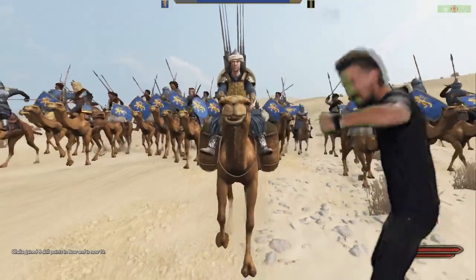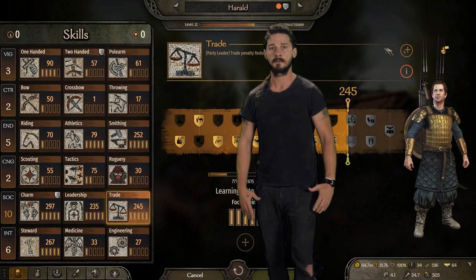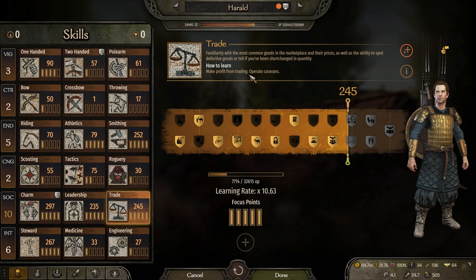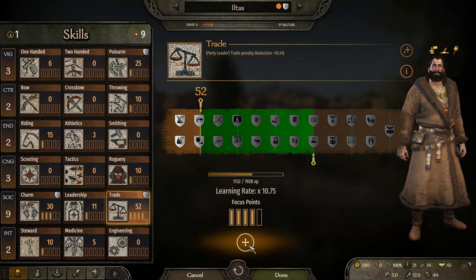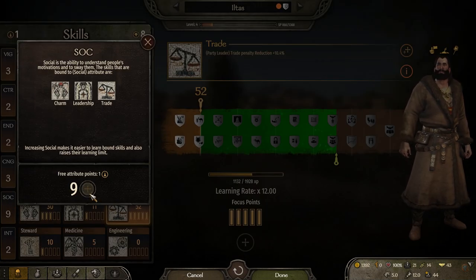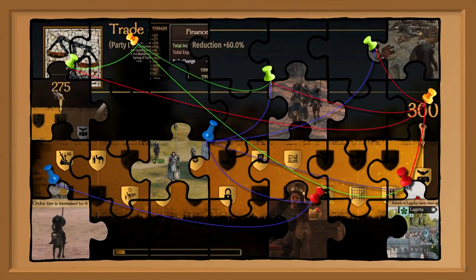Consider taking these perks as well, because having your trade penalty reduced leads to bigger profits, and bigger profit leads to faster skill development. And this should go without saying, but if you want to maximize your trade level, you need to put 5 focus points into the skill, and the social attribute has to be at least 9 out of 10. Alright, so trade 275, or at the very least 250, is prerequisite number one.